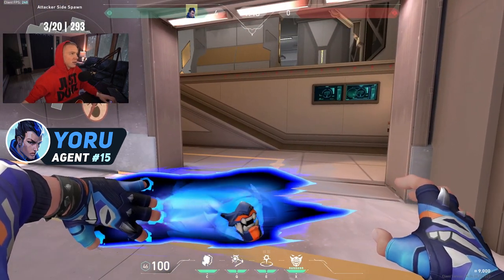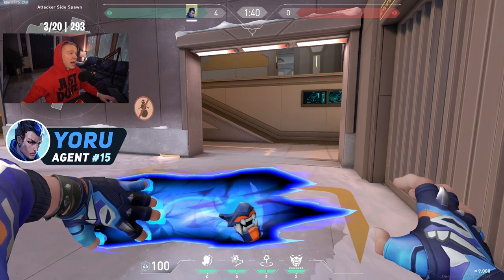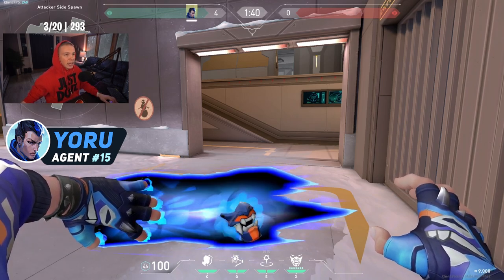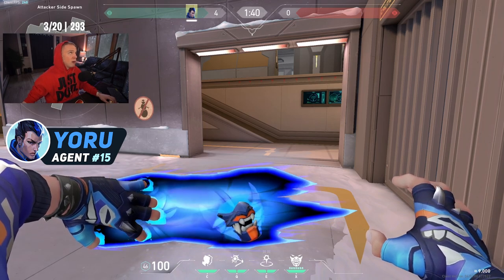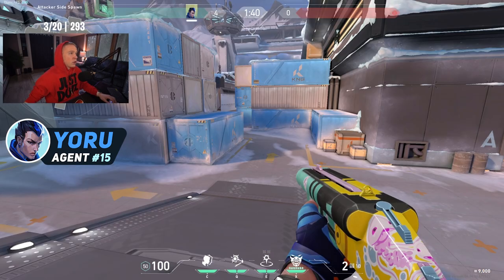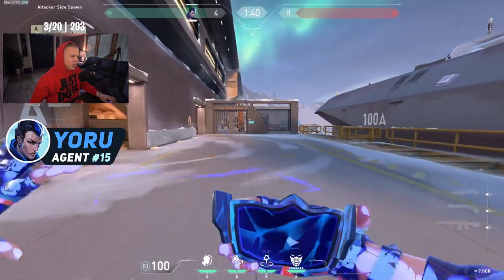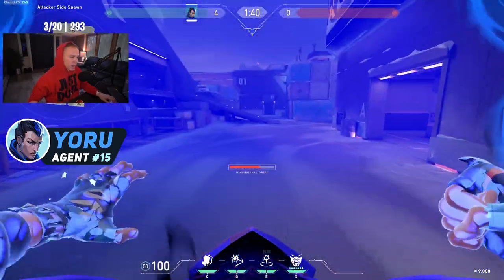The ult duration went from eight seconds to ten seconds. Yoru is no longer revealed to enemies during the ult — I thought the fact that they could see you was stupid, so the fact that people can't see you now even up close is great. The unequip delay makes jumping out to shorty someone not viable since someone will kill you first.